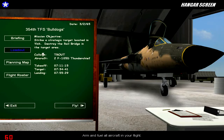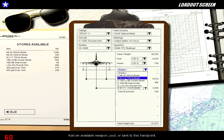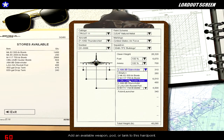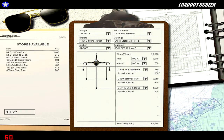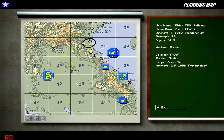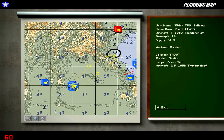Let's check out our loadout. We are equipped with two 450-gallon drop tanks to increase our range. We have six M117 750-pound bombs. I am going to put Sidewinders in the empty slot so that I have some measure to defend myself if we encounter North Vietnamese MiGs. Let's look at the planning map. We start here in Thailand at Korat airfield.